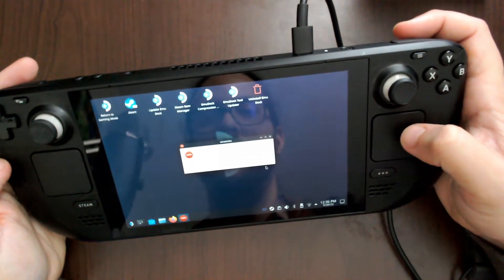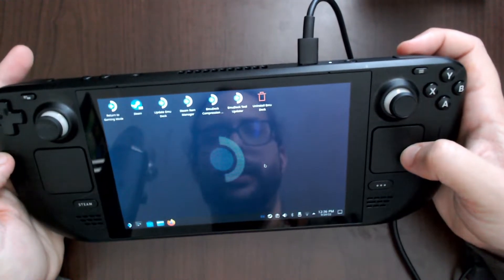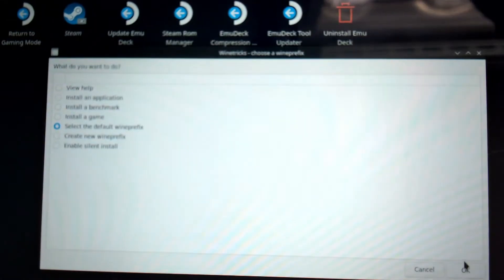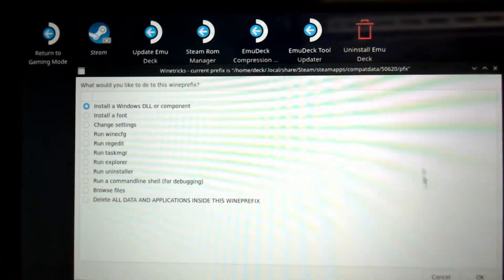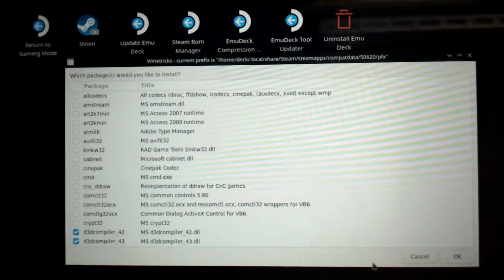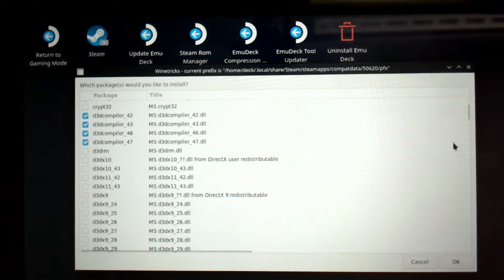It will pop up a message saying you're using a 64-bit Wine prefix and that some verbs only install 32-bit versions of packages. If you encounter a problem, retest in a clean 32-bit prefix. Just click OK. Then choose 'Select default Wine prefix,' then go to 'Install Windows DLL or components' and hit OK. What I installed was the d3d compiler — 42, 43, 46, or 47 — I'm not sure which one fixed it.